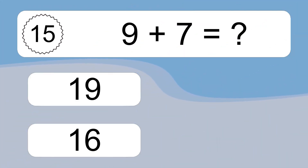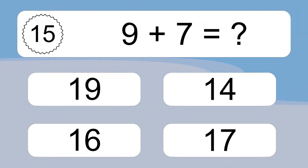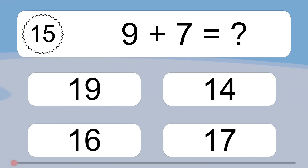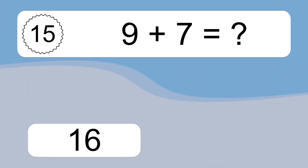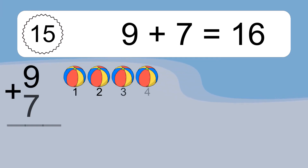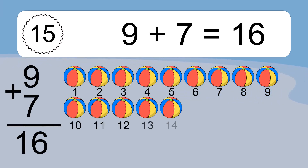9 plus 7 equals what? 9 plus 7 equals 16.